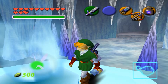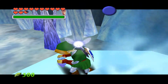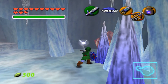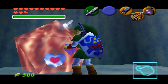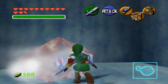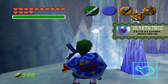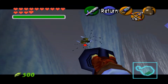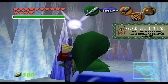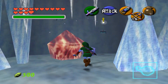Let me collect the blue fire. I hear you golden skulltula, you'll be mine soon enough. But first, let me get this heart piece over here. Sweet! It gives me another heart container as well. And there is also more red eyes over here.